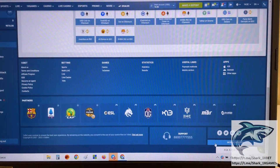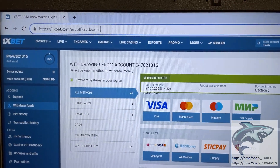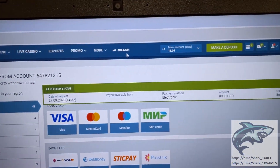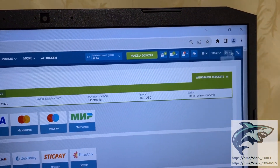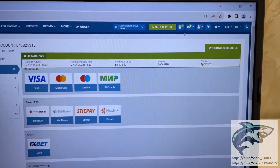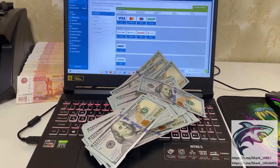My money withdraws. You see this — 1xbet official website, you see. It's amazing, it's real work. Perfect my friends. Yes, status changed to approved. If you want to make money like me, write me in my official Telegram channel.